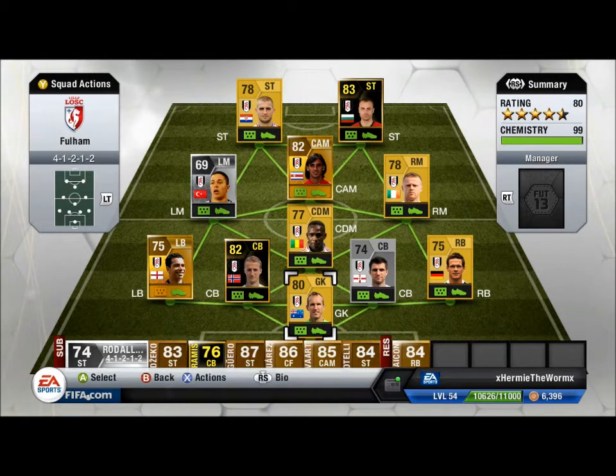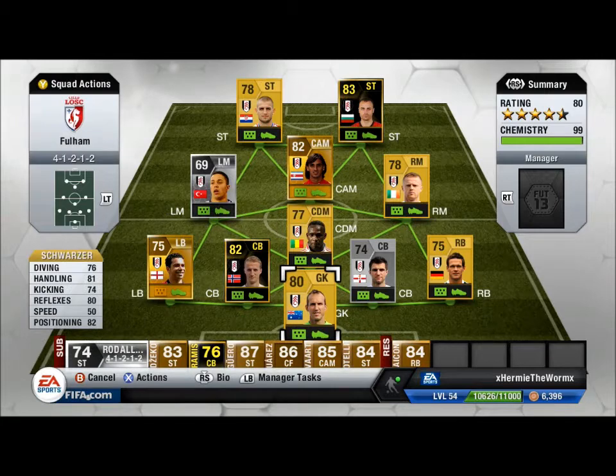At the back we've got Mark Schwarzer in goals, representing the Australians — absolute beast. He's pretty solid in this game. His positioning is very good for a non-rare so he does very well, makes most saves. He does those tip-overs the bar on chips like the lower keepers do, but that's just how you're going to deal with it.